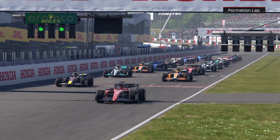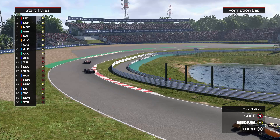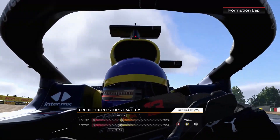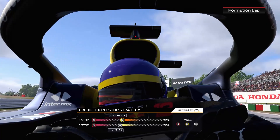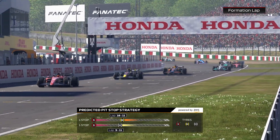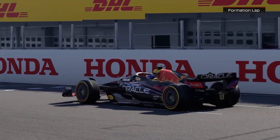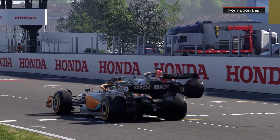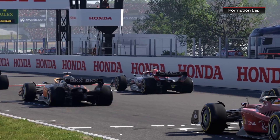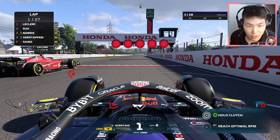The formation lap gets underway here in Japan. This circuit is one of the favorites amongst the drivers, and I'm sure each and every one of them is looking forward to the race ahead, all hoping to leave Suzuka on a high note. We're almost ready to start. There are quite a few medium compound tire runners. Let's hope for a good race start — lights out, and away we go.